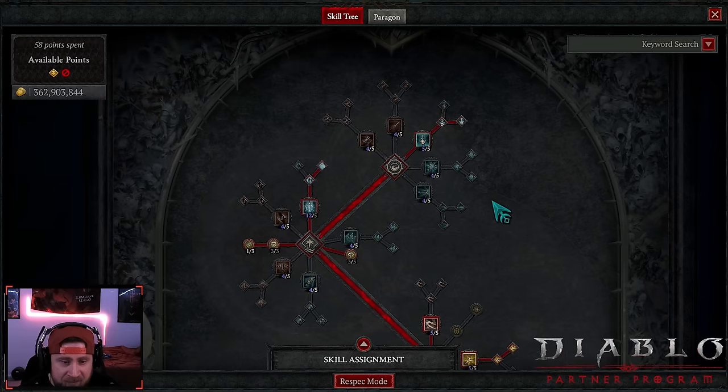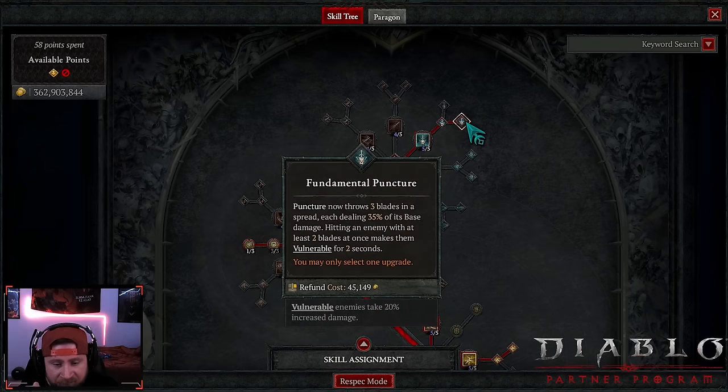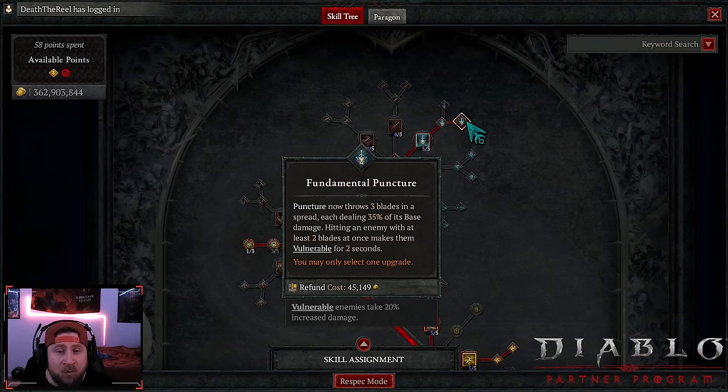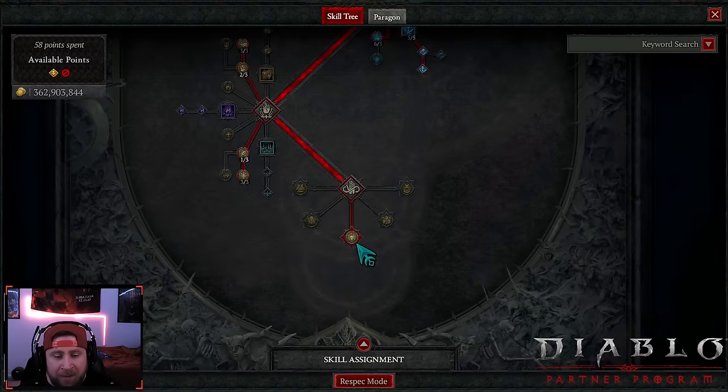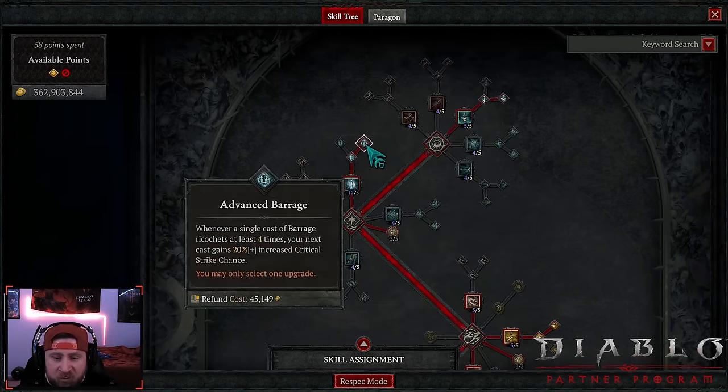This is a crit damage build. Our crit strike chance is going to be heavily increased and we're going to get guaranteed crit strikes. We got puncture into fundamental puncture — this is what's going to throw three blades, make our enemies vulnerable, and help us rack up stacks to precision, which we'll talk about at the end.